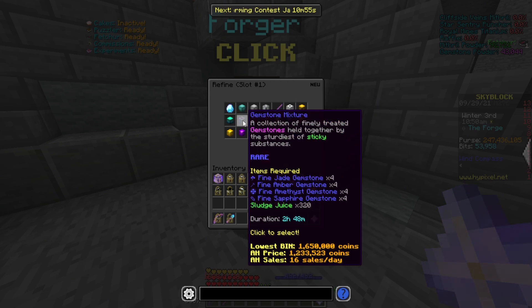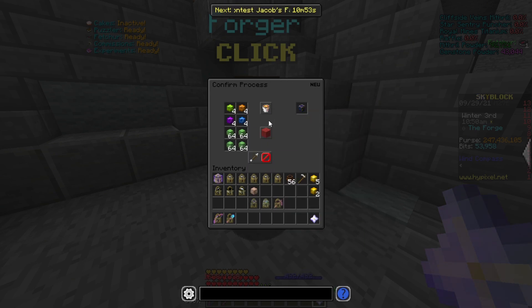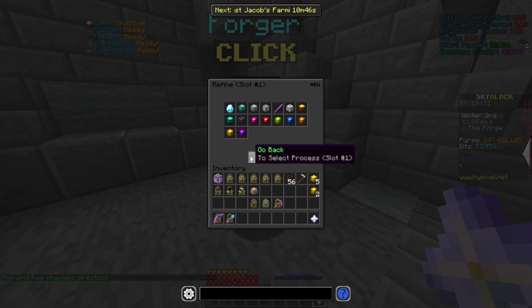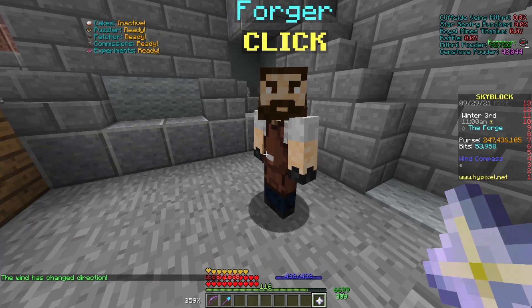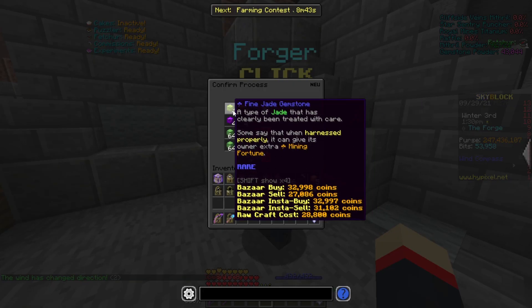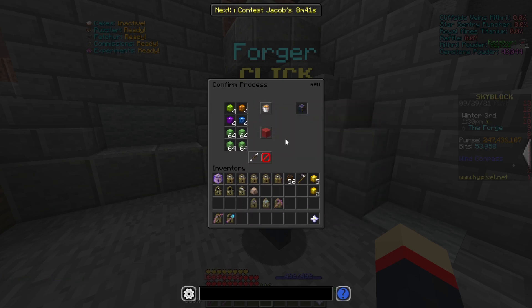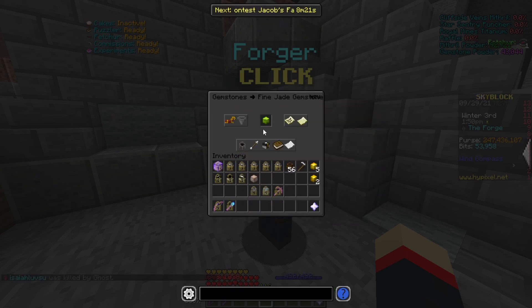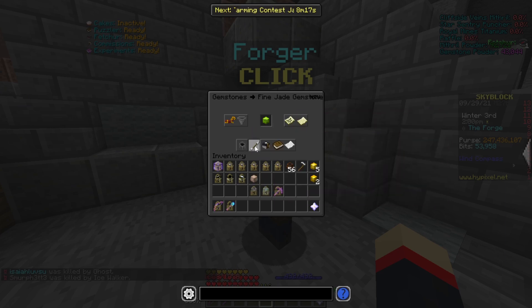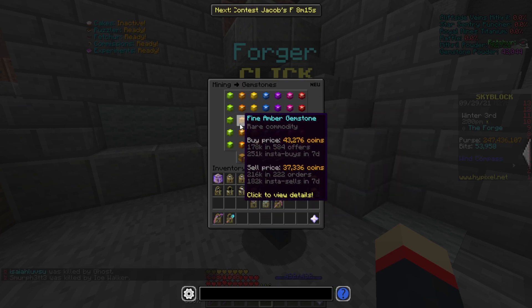As you see here, I actually have five forge slots that I'm able to use. What I would normally do is fill up all five slots with gemstone mixtures, then wait the two hours and 48 minutes, and then as soon as it's done, collect them all and sell them on the auction house. You may be asking how I actually make the gemstone mixture — I just buy all this stuff off the bazaar. I usually use the instant buy price because I don't feel like waiting for a 1,000 coin difference, but if you're patient, you could use buy orders and make even more coins.